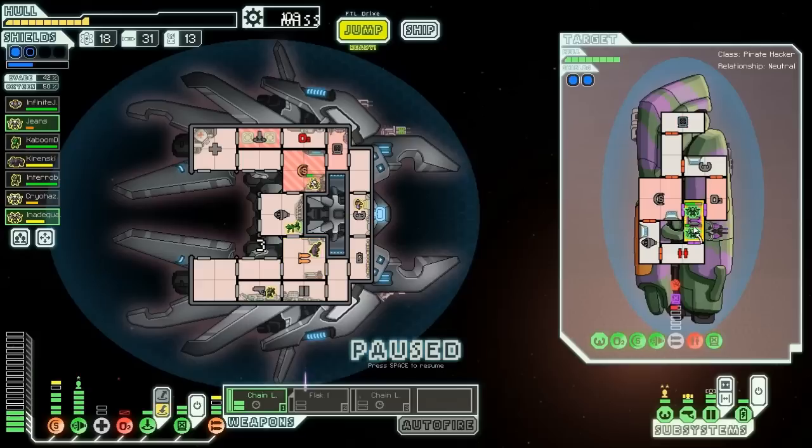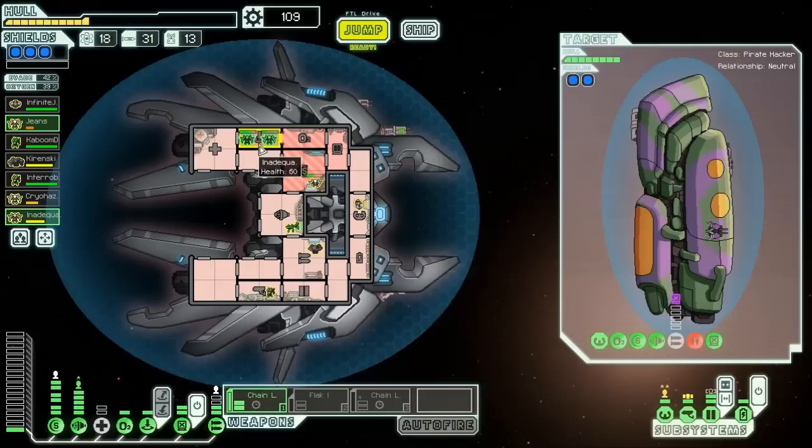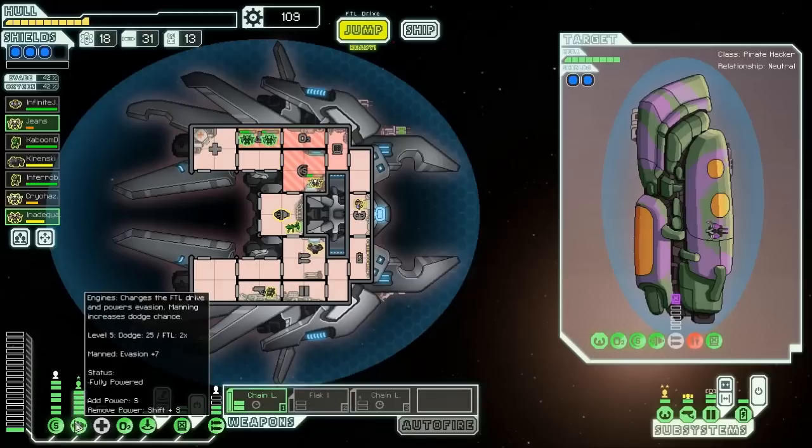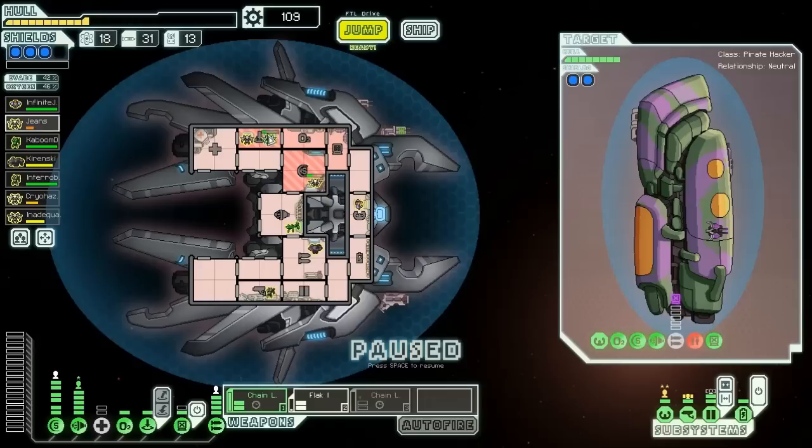I took a lot more damage there than I would like. I would really love to get cloaking at this point, because that would be an excellent way to avoid the missiles. It's sad we haven't seen it in a store yet, but we should be able to afford it when we do get there. Before we jump, I think we want to go ahead and upgrade sensors and piloting — that's just to give us more blue options mostly, and having more sensors and piloting never hurts in case they get damaged.